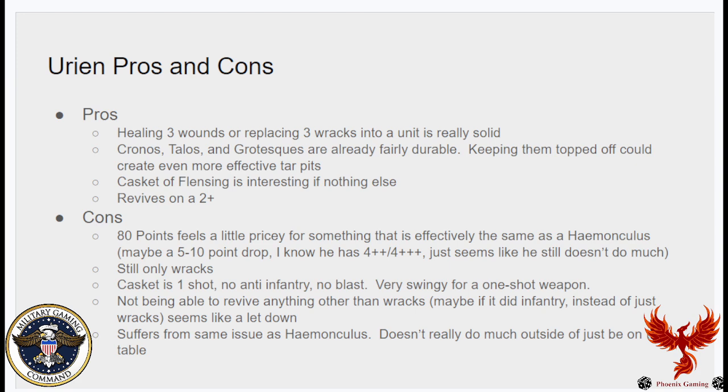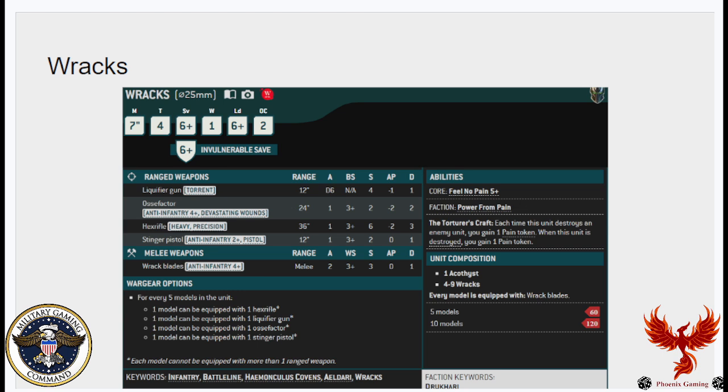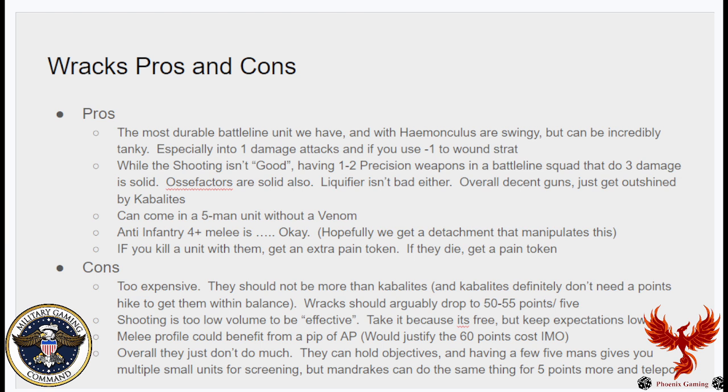Now let's talk about Racks. They're T4, one wound, 5-up Feel No Pain, 6-up invuln, and they move 7 inches. They have access to one Liquefier for every five models, one Ossifactor per five, one Hex Rifle per five, and one Stinger Pistol per five. Everyone's equipped with Rack Blades — anti-infantry 4+, Strength 3, zero AP. Each time a unit is destroyed by Racks you gain an additional pain token, and if the Racks unit is destroyed you also gain a pain token.